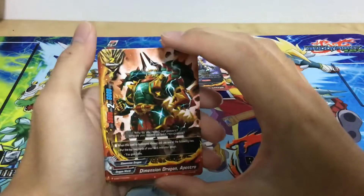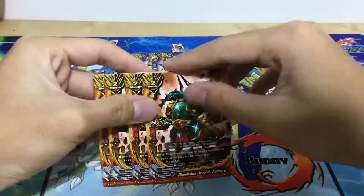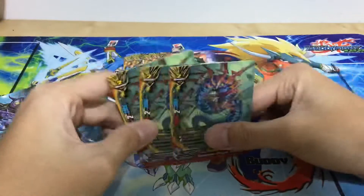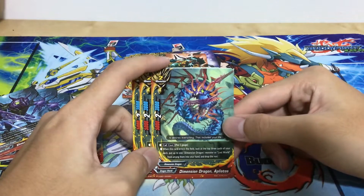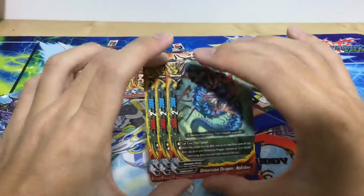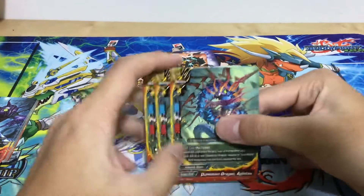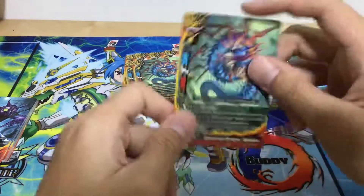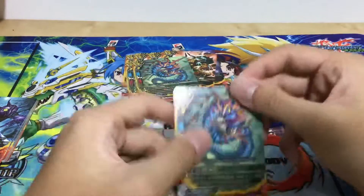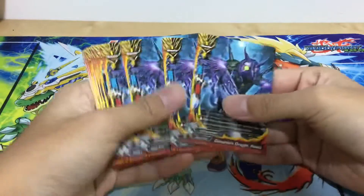Four copies of Dimension Dragon Apostro — when this card is destroyed you can charge two gauge or gain two life, simple. Next, three copies of Dimension Dragon Apleotos: pay one gauge when this card enters the field, look at the top three cards, put one Dimension Dragon monster or Lost World from among them into your hand and drop the rest. It's a size two, so you can't just call three of them, but you can call one, cast Gambit to return it to your hand, call it again, cast Force Return, and keep searching for your Lost World flag.